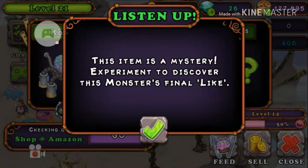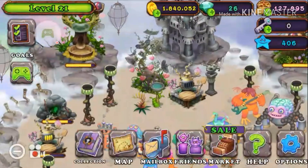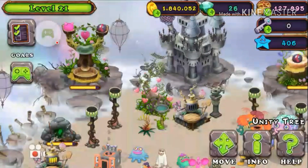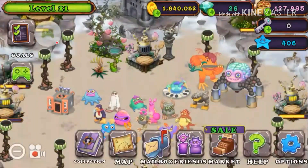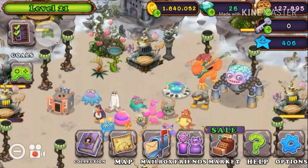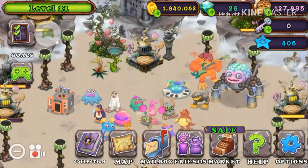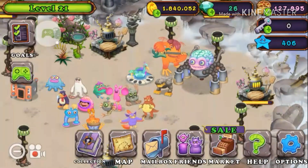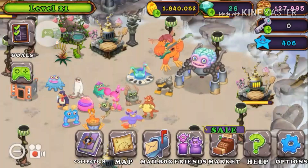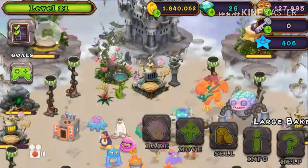Some items say they are a mystery — you have to experiment to discover what the monster likes. If you have one million coins, buy the happiness items. They're really helpful, but you'll need to place them close to your monsters, which can be a struggle. Making your monsters happy gives you more food and more coins, which is why having a lot of bakeries is important.